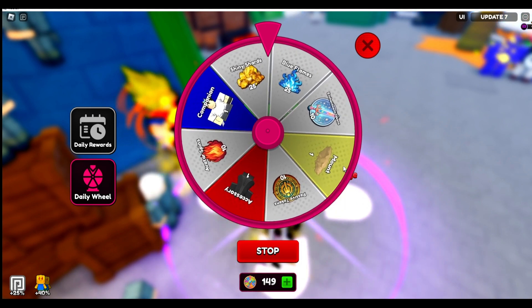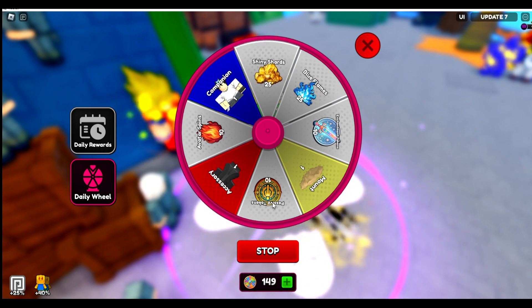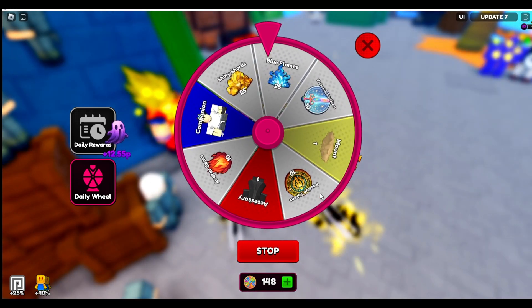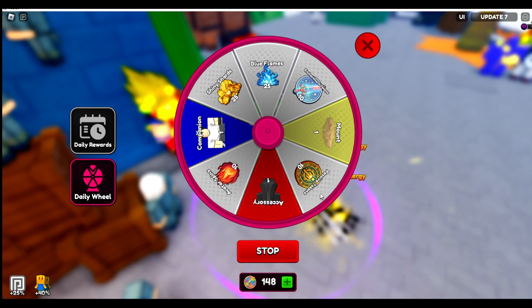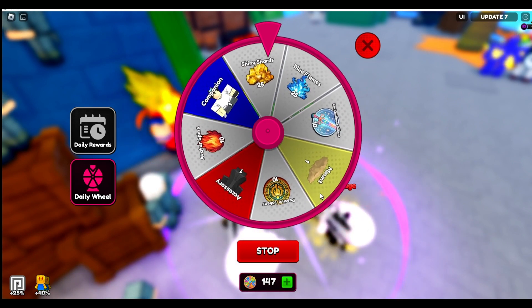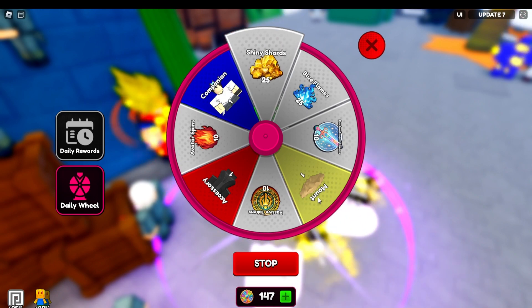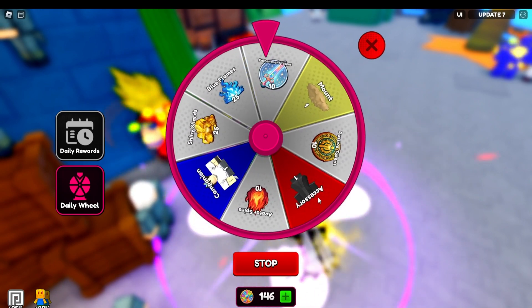The things I'm looking for are the auras, the avatar spins, the passive tokens, and the shiny shards. Actually, I'll take anything really. We've got some shiny shards already.